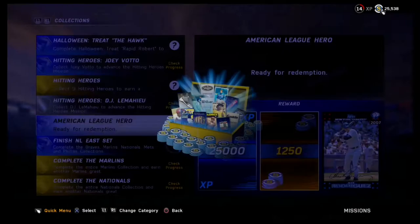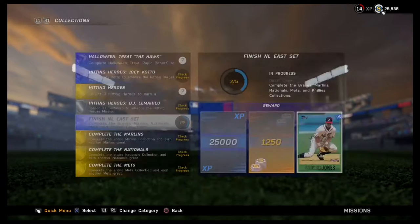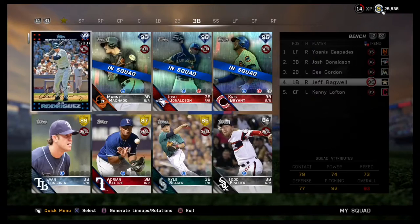They're going to be on my squad for this game coming up. I'm playing a subscriber named Nathan again. There's Alex Rodriguez's stats — they're off the charts. Bunch of 90s, just unreal contact and power.